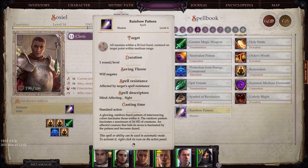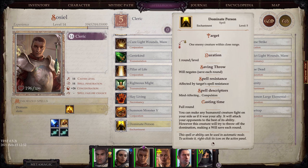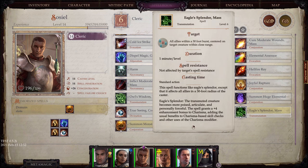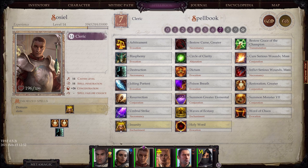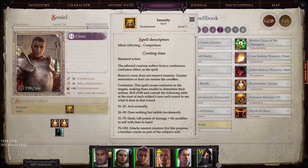Level 4: Rainbow Pattern allows you to daze a bunch of enemies within a 20-foot burst. Dominate Person does just what it says — allows you to make a humanoid creature your ally who was previously your enemy. Eagle's Splendor allows you to give everybody in the party a plus-four enhancement bonus to charisma. And finally, level 7 gives you the one and only Insanity — whenever it was used against me it was absolutely horrible, and judging from the description it's equally horrible against enemies when used well.